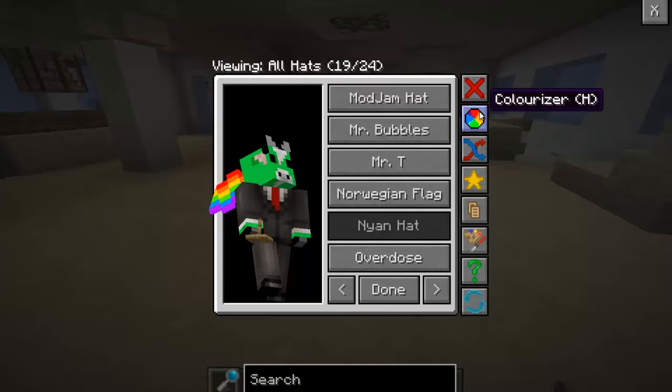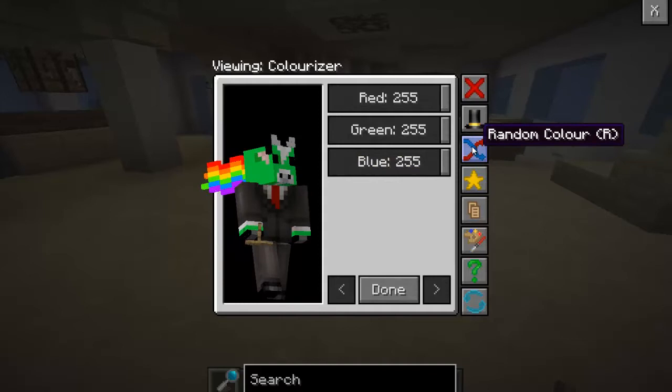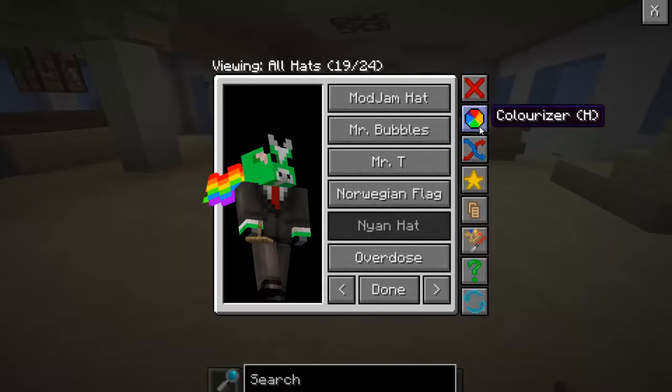If you go to colorizer, it basically does what it says — it changes the color of your object and how it looks. You can reset that by going to random color, pressing shift again, and pressing reset. Shift will be your best friend. But, if you don't press shift, it'll just change it into a random color. You can always just go back to 255 for everything — that's what I think it usually is. By pressing the same button you used to go to colorizer, it goes back to the hats option.